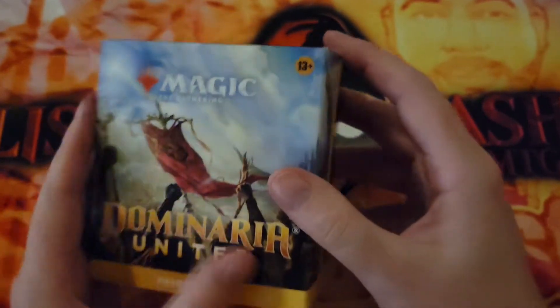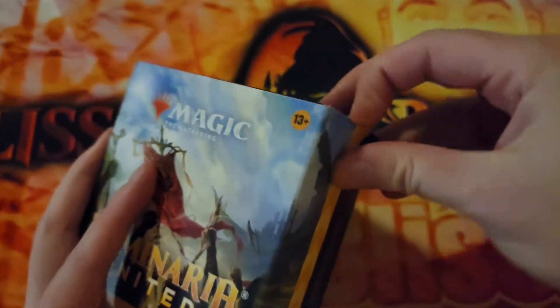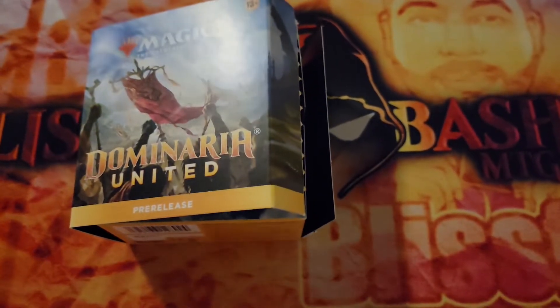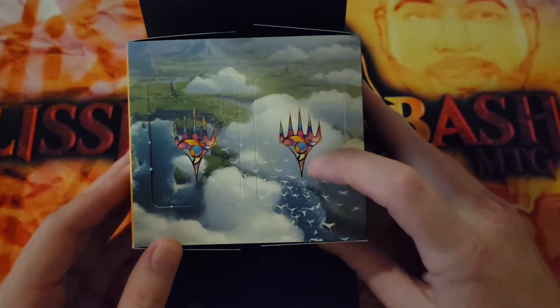So let's go ahead and crack into this guy here. I really like the new packaging that they have — they've really gone towards this reduction in plastic, which is a great thing in my opinion. And it comes with all the counters and the tokens, and can we just talk about how pretty they went with the prismatic coloring art?